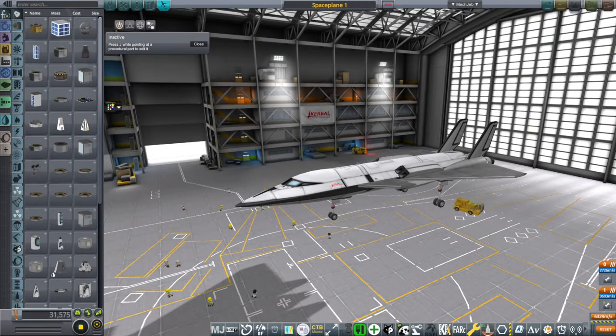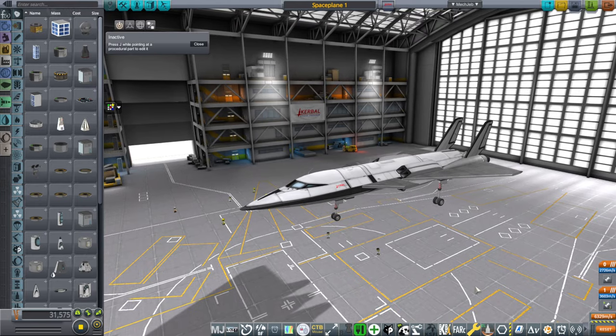Hello everyone and welcome to Renovating Kerbin in Kerbal Space Program 1.12. By renovating Kerbin I mean making it look better. The first way I'm going to be making it look better is to implement the terrains I made for Real Solar System and implement them for the resized Kerbin in JNSQ. So this is 3.2x scale or something like that, and we're going to see how it looks.